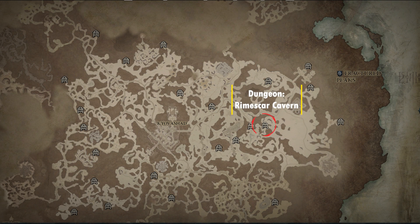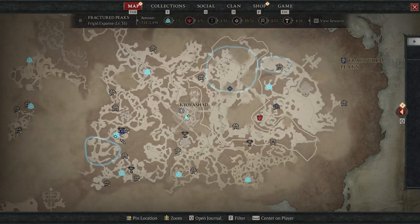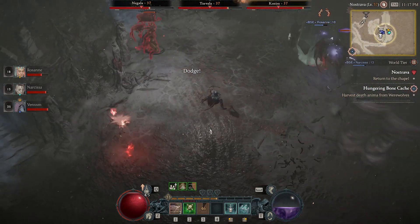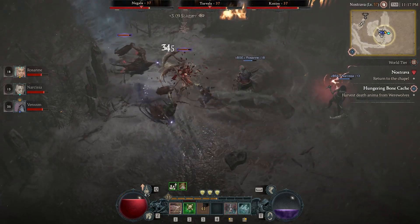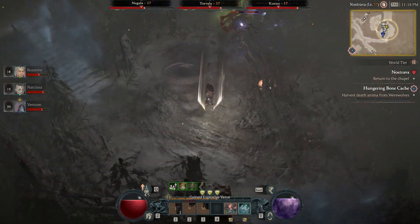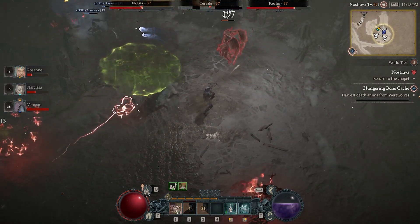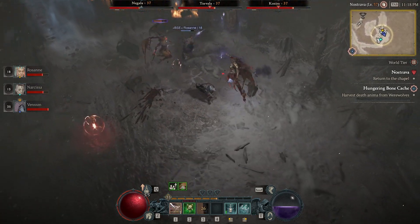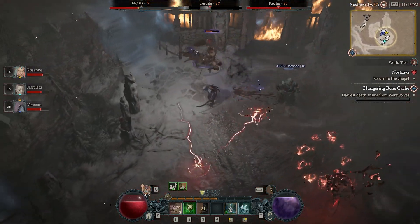Almost directly next to Annika's Claim, you will find the Rimescar Cavern dungeon. You will also have to complete the Malnok Stronghold to unlock it. Once unlocked, you will be able to find the Aspect of Plunging Darkness, a Necromancer-only offensive aspect. Bone Prison spawns a pool of Blight that deals 50% bonus damage over 6 seconds. I don't personally use Bone Prison, but if you do, this would definitely be a great addition.